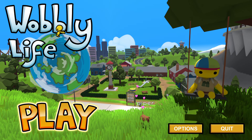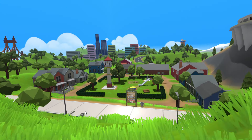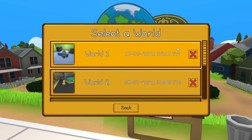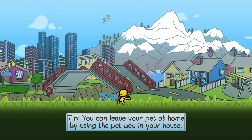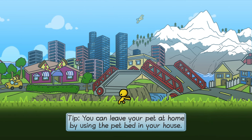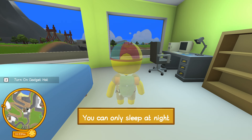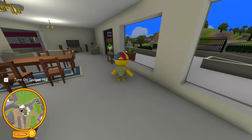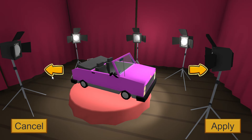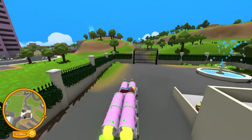Hi guys, welcome back to another video! Today we're going to find the new toxic waste card. I already found it — I can't unlock it but I will show you what it looks like. I think it's faster than the rocket car — let me go see. It's right here.